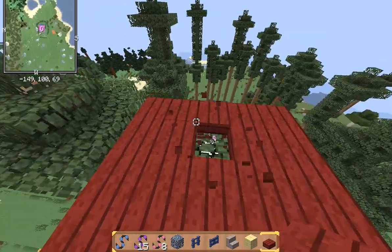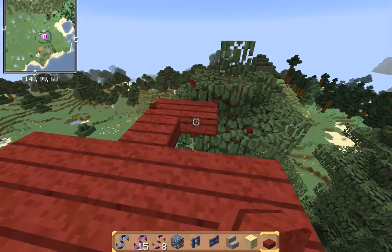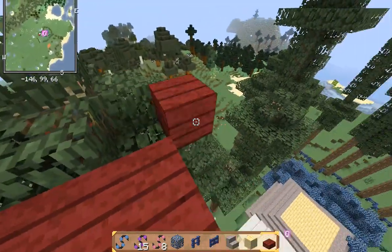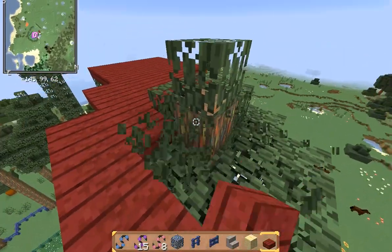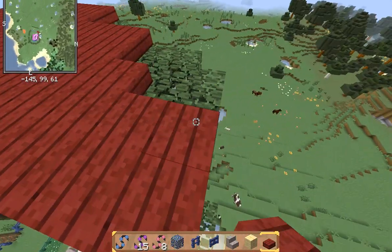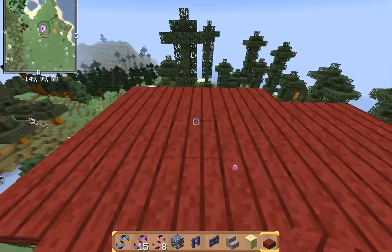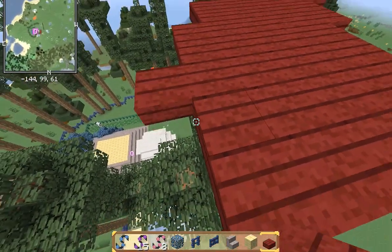So we'll be adding little tree houses in all our things, because we made an accident of cutting all these trees and we don't know what to do with them. So we both decided that we will do rainbow tree houses, because, you know, the accident.